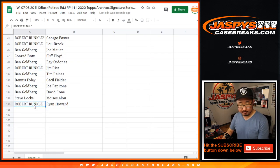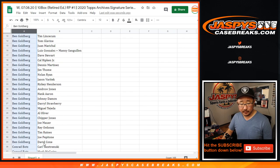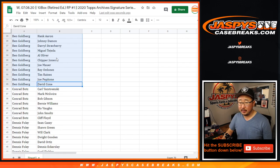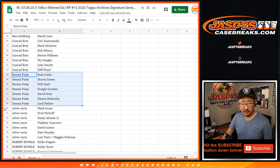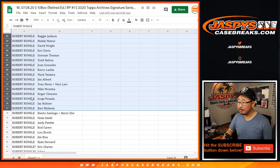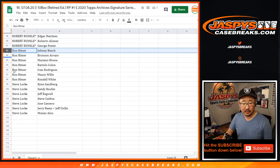Some great names on this list. Now let's alphabetize by your first names. So Ben, you've got a bunch of players here — that's your group of players right there, Ben. Conrad, nice block there. Dennis. Oliver. Robert, I know, had a ton of players. And feel free to trade if you want to. I know some might have a favorite player or two — you might want to try to chase for the PC, the personal collection.